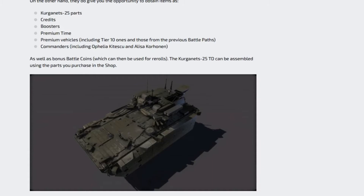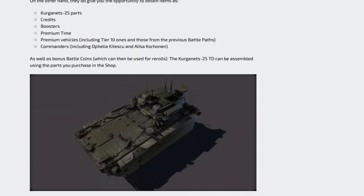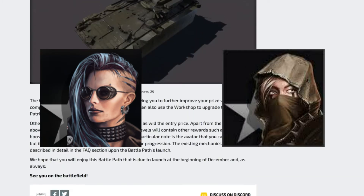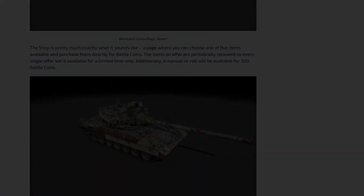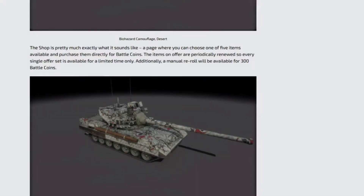They also give you the opportunity to obtain the Kurganets-25, credits boosters, springtime premium vehicles including tier 10s, and those from previous battle paths, plus commanders including Ophelia, Akitescu, and Alisa Corjon - expensive but good commanders. As for this tank, I'm looking forward to seeing high stats on penetration, maybe an autoloader or very fast reloading time.